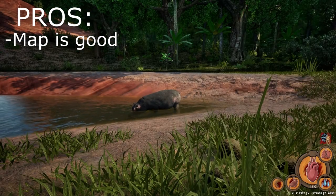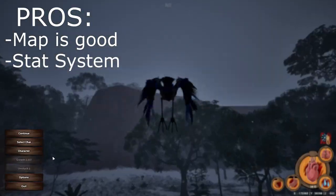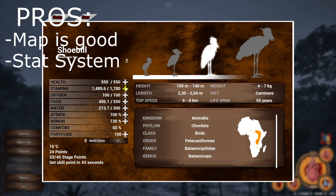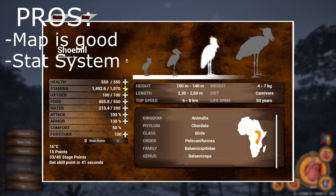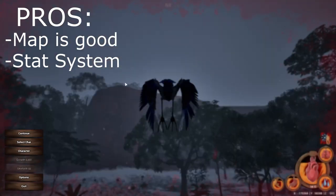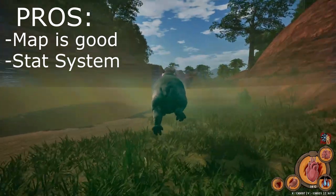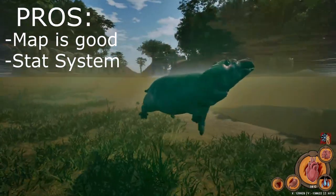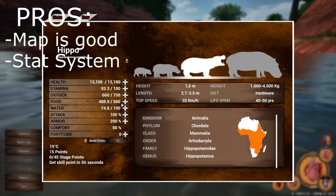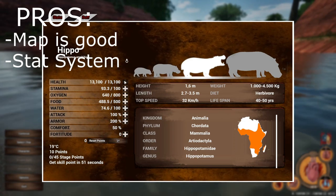The next pro, and this is a pretty big one, is the stat system in the game. This is really what makes Animalia so unique compared to all the other creature survival games on the market right now. Being able to customize your creature the way you want to is really cool. And even if the meta has a tendency to maximize attack and stamina, balancing over time can help alleviate it, or you can just do your own thing. When I played the hippo I actually put most of my points into HP and armor, and those lions did absolutely nothing to me. Stats in Animalia get a thumbs up from me.